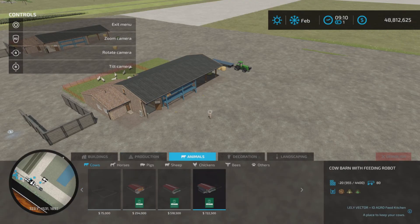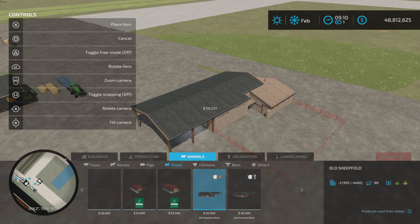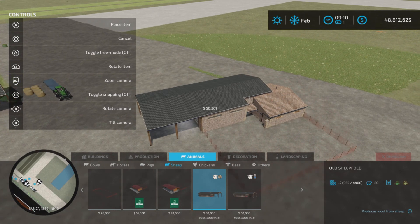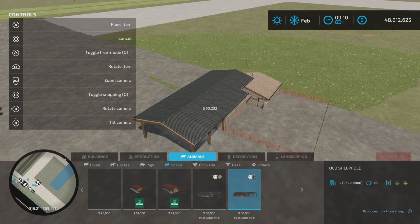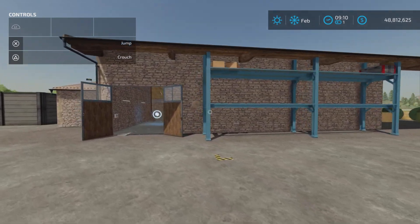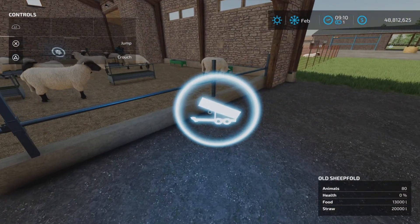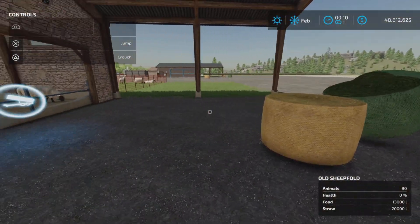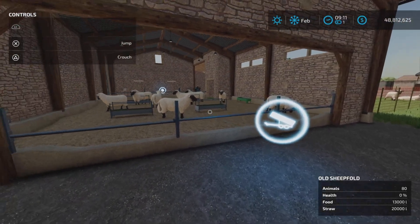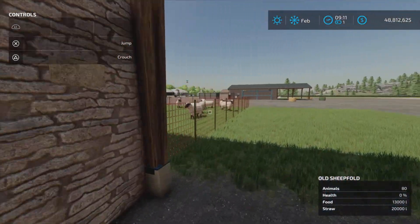Let's take a look in Animals > Sheep. The wool barn has the wool icon and there are no alternate looks - it holds 80 sheep. The milk barn has the little milk jug icon and should produce milk - I haven't tested these yet, so that's what we're going to do. Input materials are straw and hay or grass, and bales are accepted as well as loose. Capacity is 20,000 straw and 13,000 liters of food on each one.